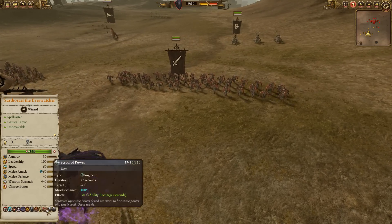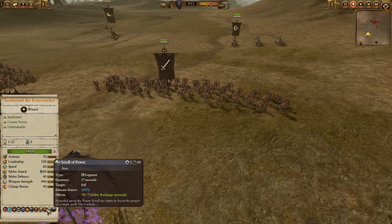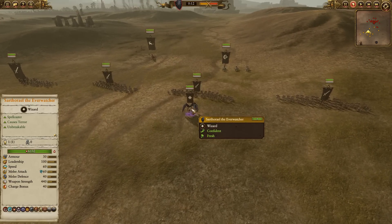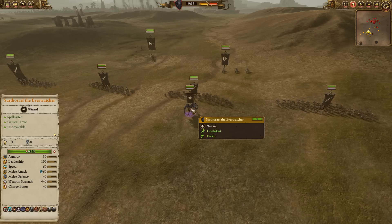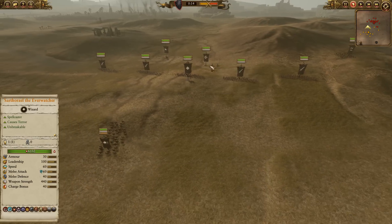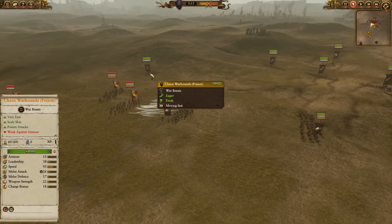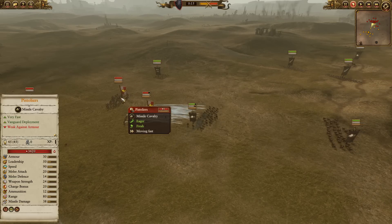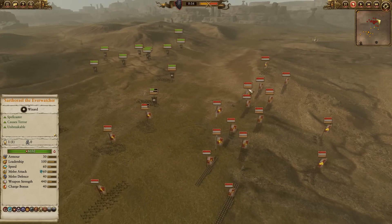He's also got a Scroll of Power to give him the extra ability recharge, so he can cast more often, which is really nice. Also Arcane Conduit and Stand or Die obviously. But he's an absolute pain to pin down. Unless you can pin him down with cavalry, he will just hop through your lines forever. There is a Shagath here to scare off any cavalry, and there's also a Chaos Chariot plus a ton of Marauder Horsemen kicking around.